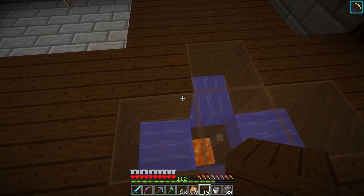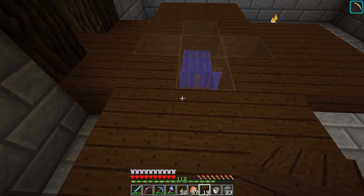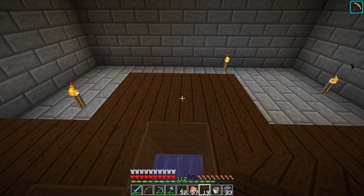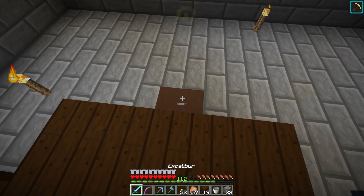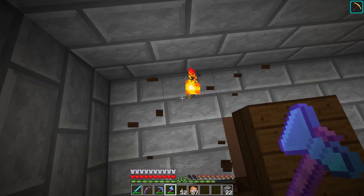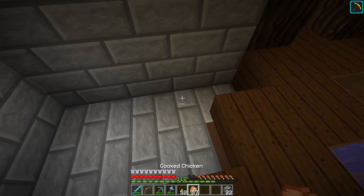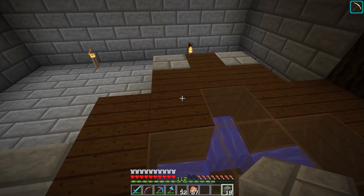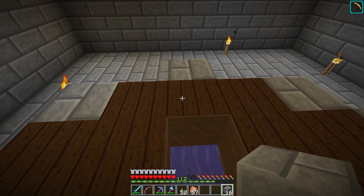We got one there and one there — BAM. Now we should be good to have our fire-spread-safe setup. What we'll have is a dropper over here that's gonna push the items we want to ditch down into that lava. You can see how small the hitbox of that glass pane is — that's gonna allow us to do that. We're gonna fill in spots where we don't need the glass.